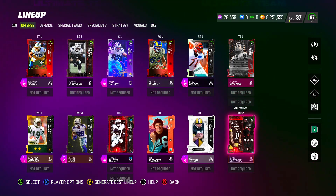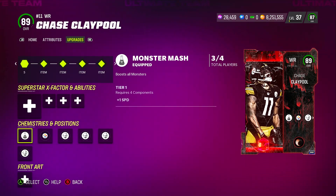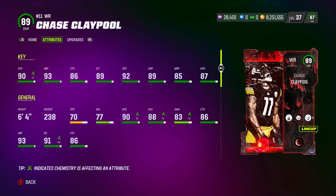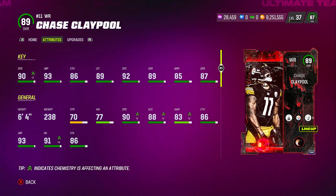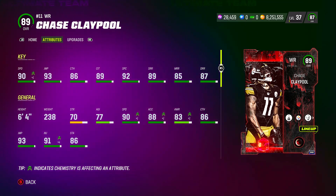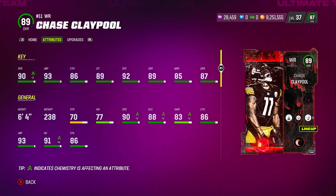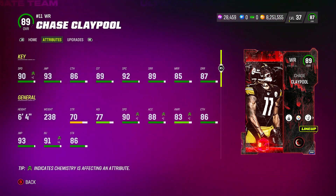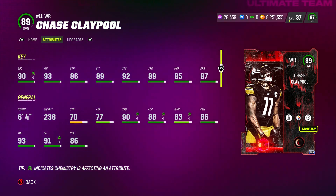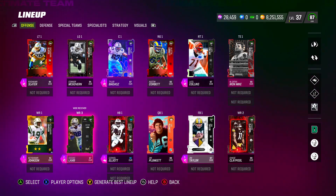Then you got Chase Claypool — tall, fast, and he's free. Look at his attributes: 90 speed going up to 91 speed once I fix the chemistry, he's 6'4" the same height as Johnson, 93 jumping, 92 spectacular catch, 89 short route, 85 medium route, and 87 deep route. So this card right here is very good — you've got all these budget beasts at your disposal to start off your team.